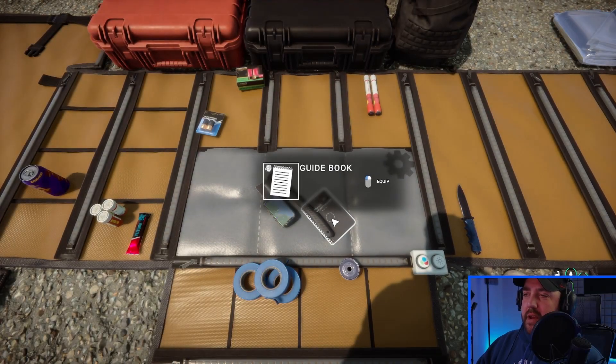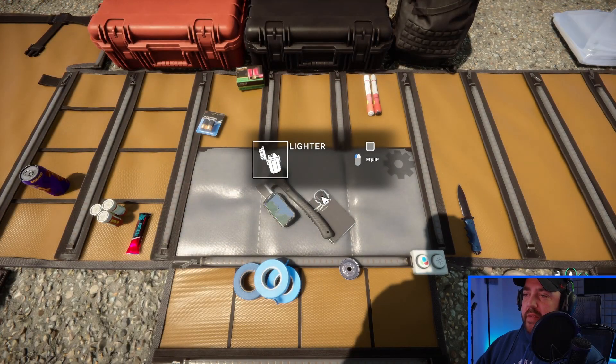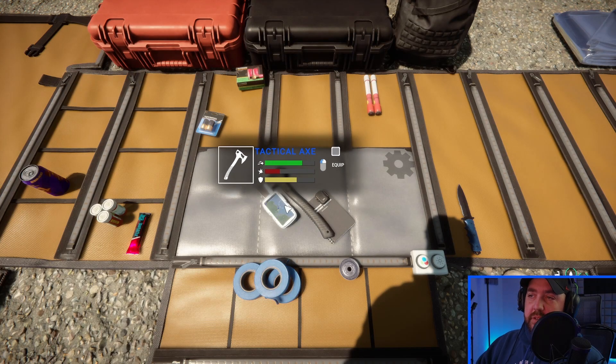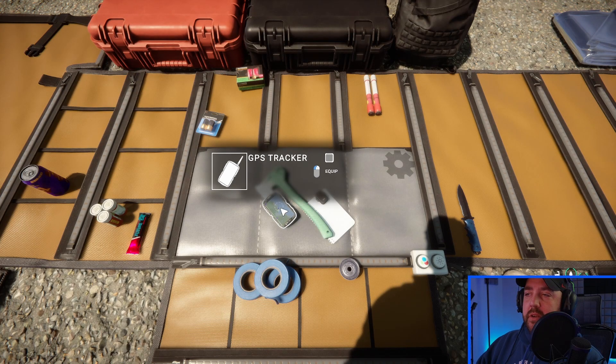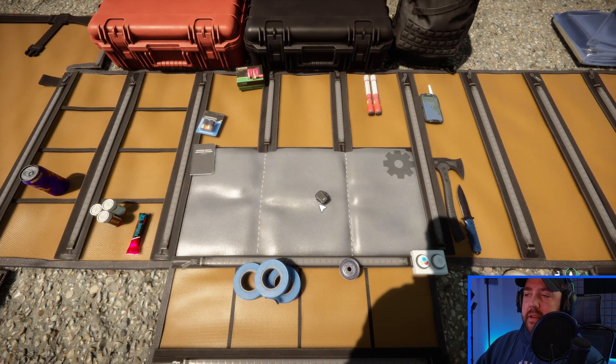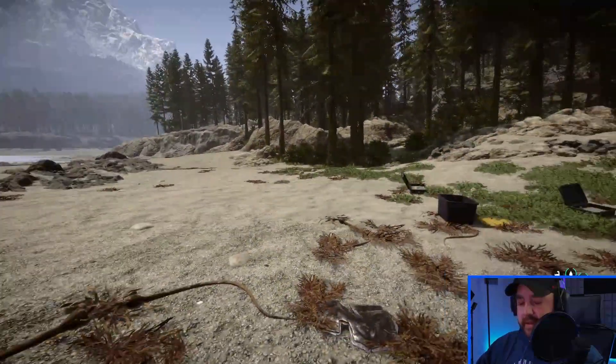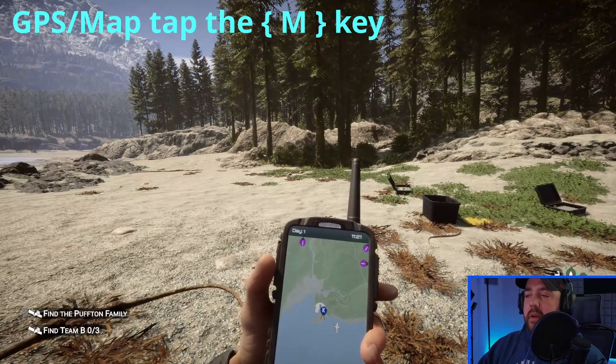As you can see right here, we have our guidebook, we have a lighter, we have the tactical axe — which you're definitely going to need for cutting trees — and you have your GPS. You can right-click and it'll put it all in your inventory.